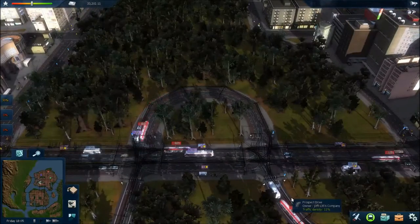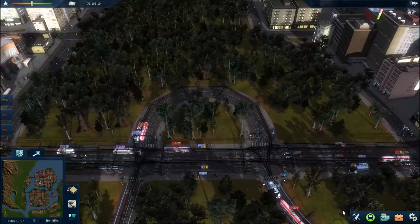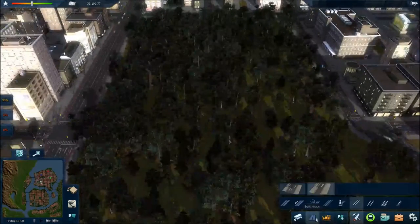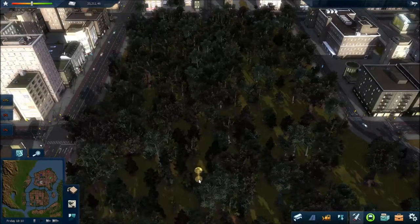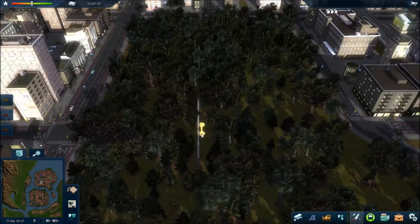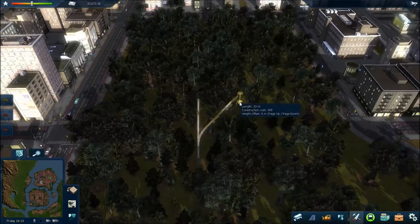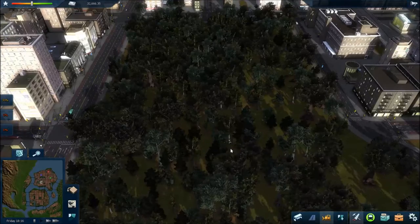I want to test something first, because the last thing I want to do is build the line and then find out I can't do it the way I want to. So I'm going to do a little test piece over here — build a monorail track that goes like that. Yep, I can. Just wanted to make sure I could build junctions.